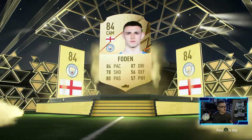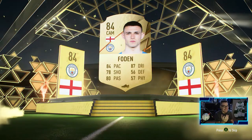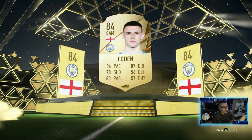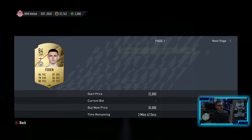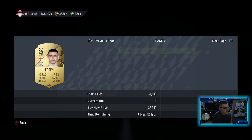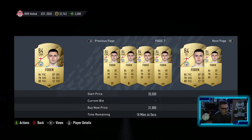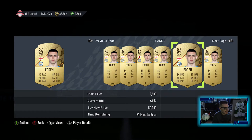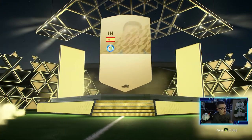Walkout? No - I saw the flares behind. 84 overall, Foden - that's not too bad, we will take that. I thought it was a walkout, we were close to a walkout. Best pull so far is Foden. He's gotta go for a little something - surely he goes for something. 30k! Just under 30 - we will definitely take that. Big pull, we are selling him right away. We're not planning on building a BPL squad right away, we're trying to get Erling Haaland.